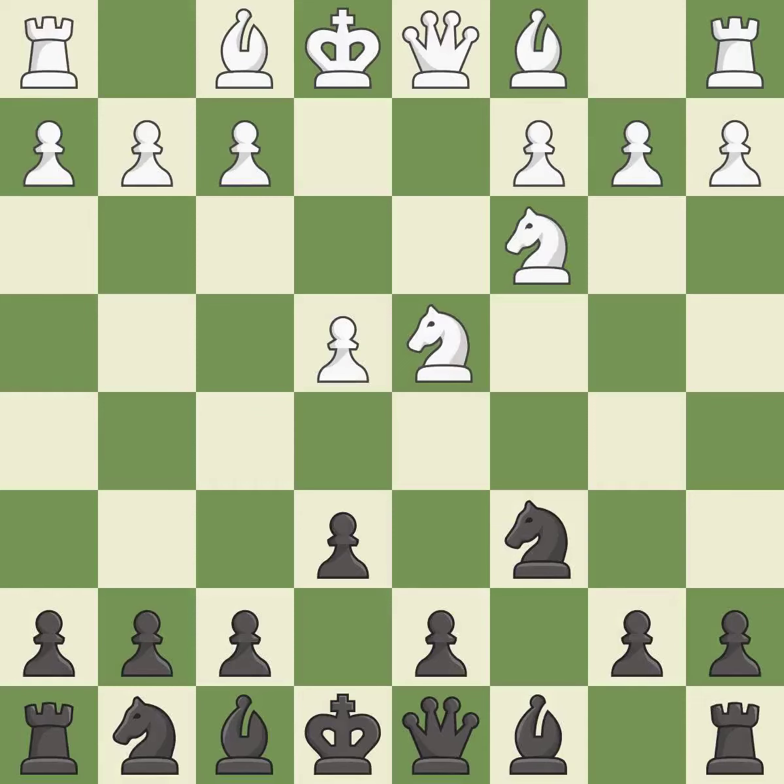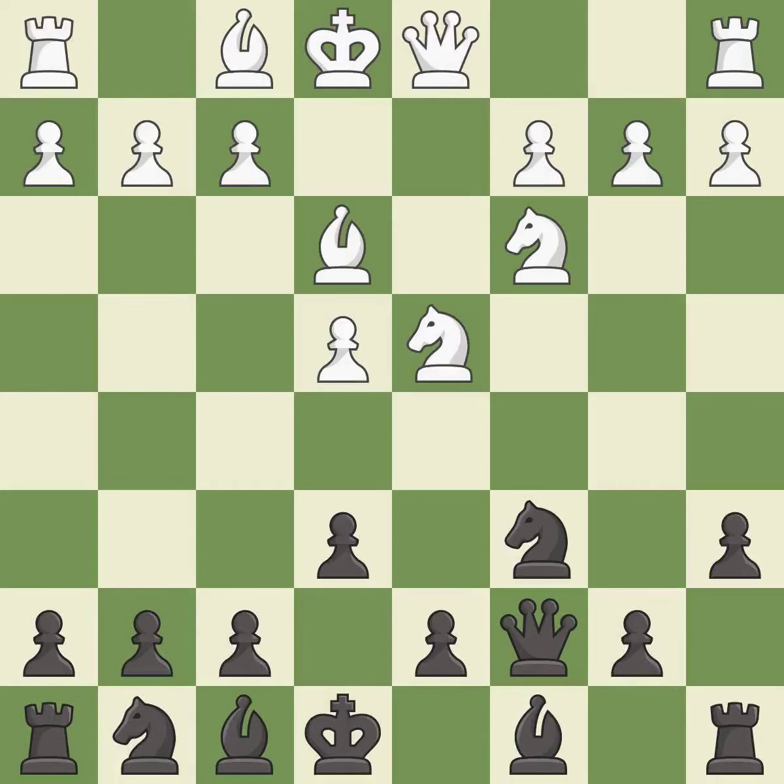Nc3 defends the e4 pawn and puts more pressure on the d5 square. Qc7 defends the knight on c6 and controls the important d6 and e5 squares. Be3 develops the bishop and defends the knight on d4. A6 prepares the b5 pawn push and stops the white pieces from coming to b5.